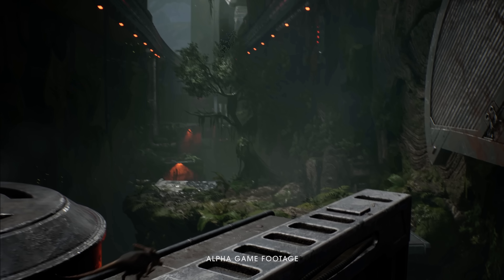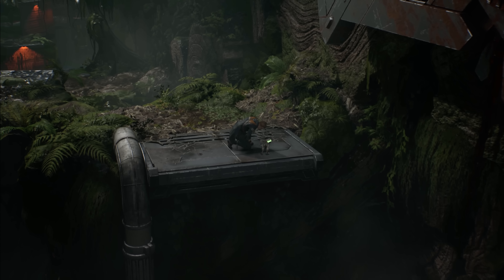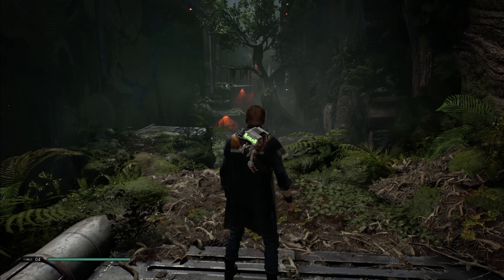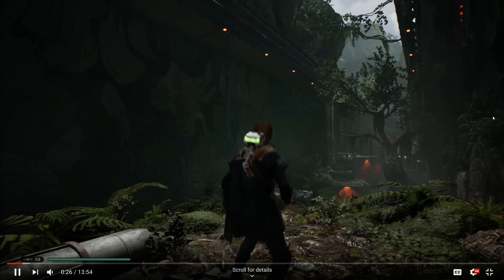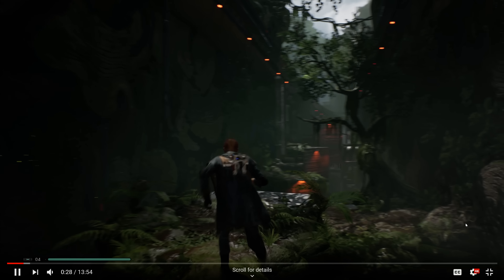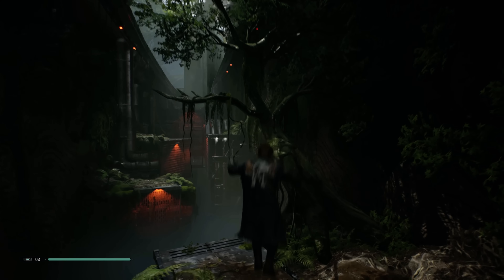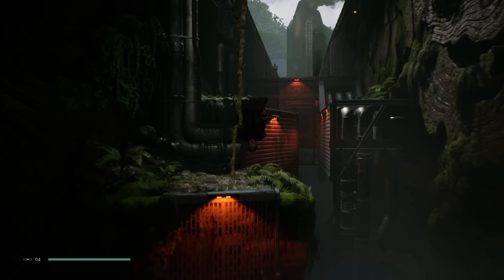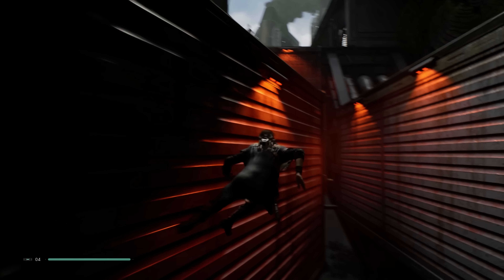Alright, start journey — the Respawn logo here. Alpha game footage. Okay, this is our main character with our BD-1 droid. So we got health here in the bottom left. I don't know if that's a stim pack where he heals himself. The first thing I didn't like personally was the walking or running animation — I thought it was kind of bad. But this part is pretty sick actually, the wall running — that's pretty cool.